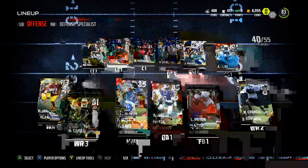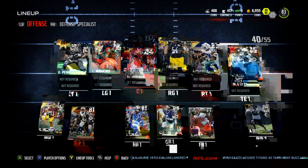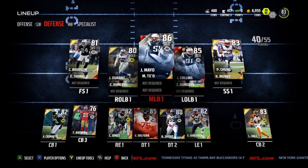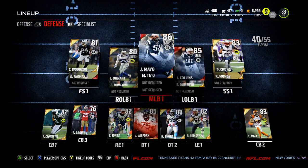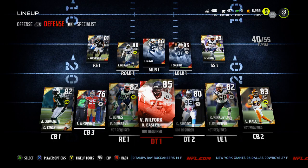The offensive upgrades were kind of expensive — probably around 10k since I already had Donald Penn. I think I paid around 25k for Tyrod Taylor. I also improved the linebackers, picking up Mayo and Collins, and on the defensive line I got Ninkovich, Chandler Jones, and Will Fork.